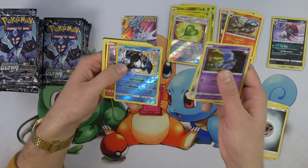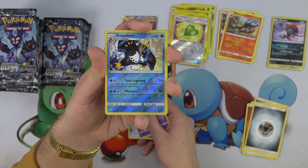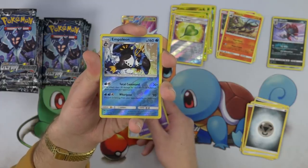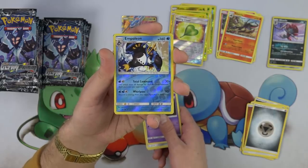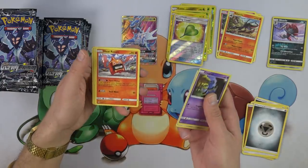Empoleon — people are talking about that Empoleon. Total Command — water and a colorless, this attack does 20 damage for each benched Pokemon, both yours and your opponent's. Got a nice little attack there — 160 hit points for a stage two, pretty cool. And there's Aquapatch, so it does have a way to accelerate. Heat Rotom — could do 80 damage for free if you have nine or more Pokemon tool cards in the discard pile. Mikey says he's gonna get it to work.